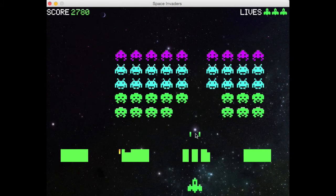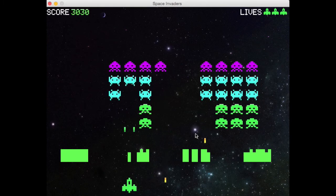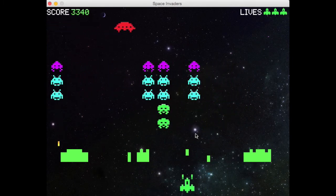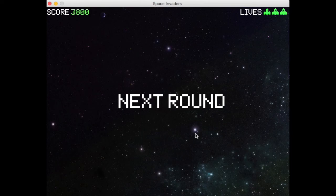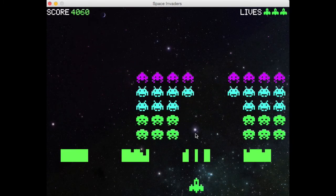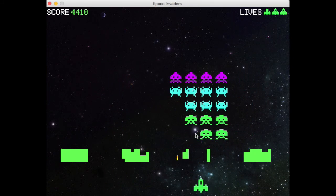To spice up the visuals from the original, I gave the enemies different colors to signify their point values, and instead of using a black background, I used a picture of space. I also used a ship design that was similar to Galaga — kind of that theme to change from the original base ship.